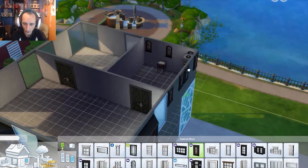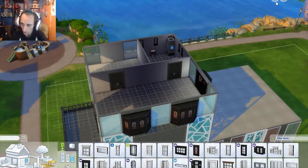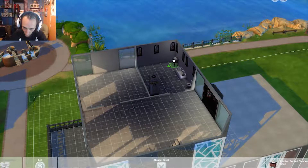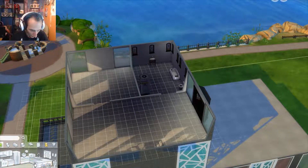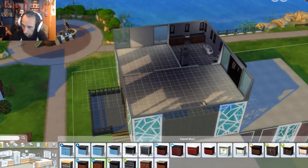That will give us some bathroom windows, which will be cool. I'll take the shower — I'm going to drop the walls and move the shower here. Put the sink there, because I'm going to put some cabinetry up. Come over to buy mode, get some cabinets, get these really nice special looking things going here. Now we've got some cabinets.